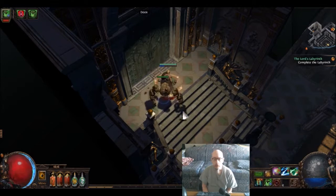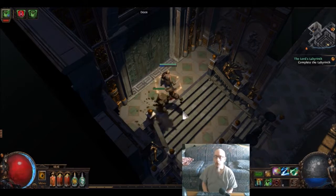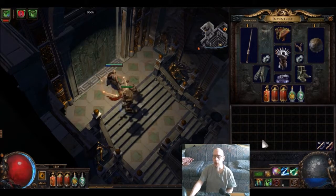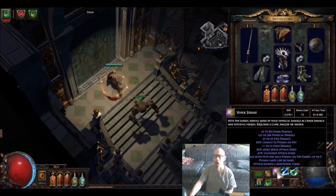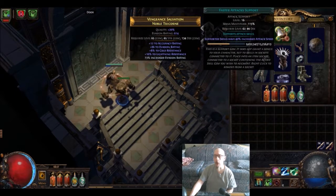This is going to be the Zaro fight, the first one out of three. Fighting him on this Ranger. I'll give you a rundown on what I got. Single target attack is Viper Strike with Multi-Strike, Vile Toxins, and Faster Attacks.